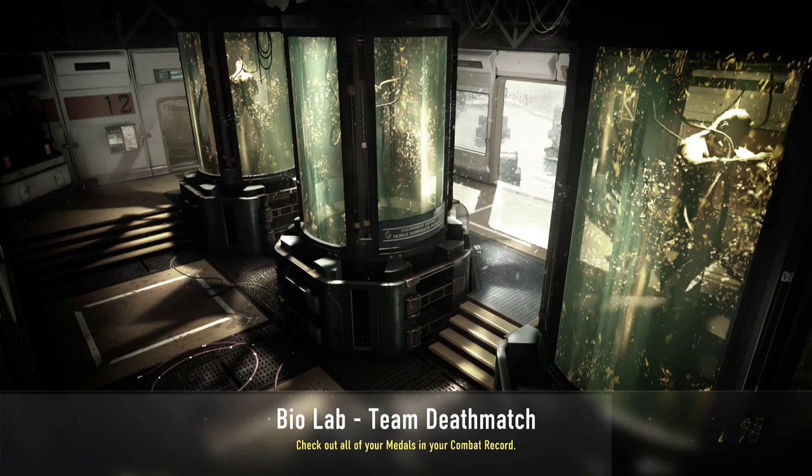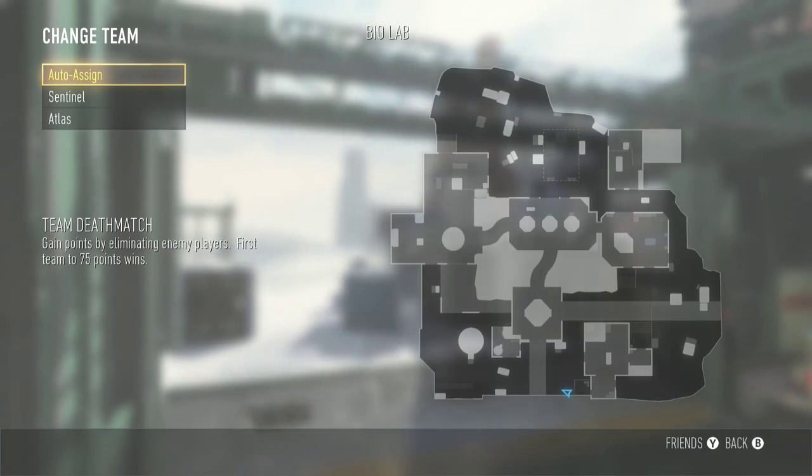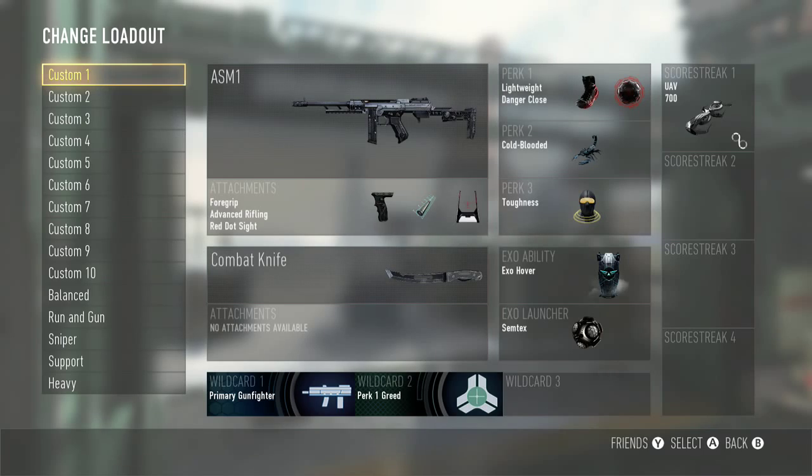What is going on guys, this is Ryan Hortons Gaming here and today I'm going to show you a War Breach glitch on Biolab. This is good for infected and team deathmatch, and it's good for survival to some extent as well.